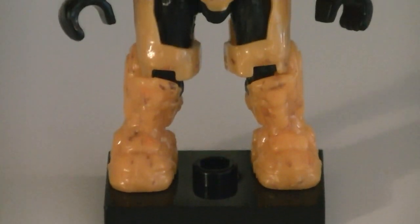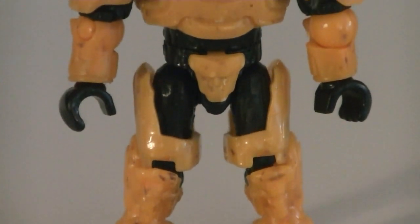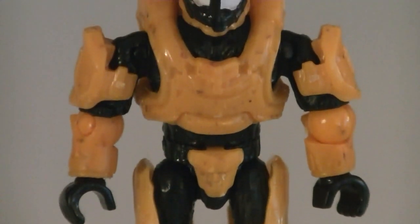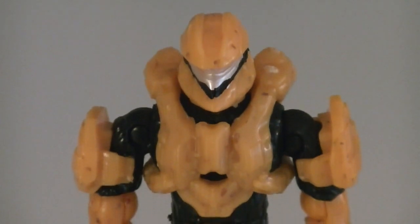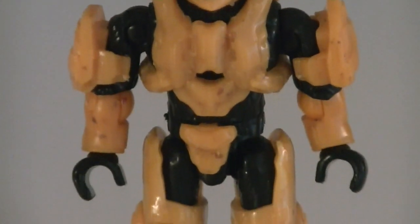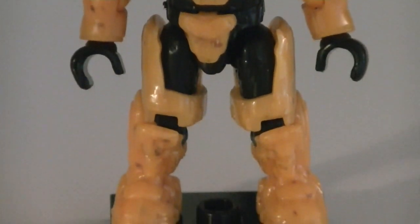The third Spartan in the mix has Oceanic Armor, which is one of the more unique designs from Halo 4. Like the others, he has matching colors, along with additional black detailing on the helmet which outlines the visor. Up next is the Halo 4 designed Scout Spartan, which has been used quite a bit in recent sets. Just like the Oceanic Spartan, outlining his visor is some black detail.